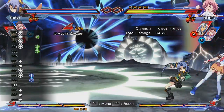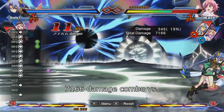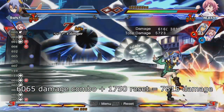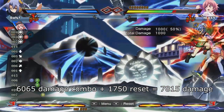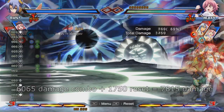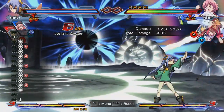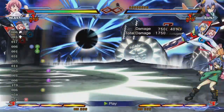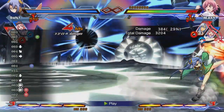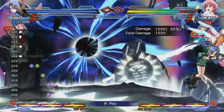Another useful setup is a rewarding throw reset in the corner. When executing your corner BNB, you can end it early after the 6A, and instead of jumping into JC, you can just wait for a tech and grab the opponent, ending with a JD roll cancel and a JE for a knockdown. The weakness of this reset is that the opponent can tech forward to escape it, but you can also grab them from this position if you read the forward tech. Something important to remember is that the opponent has enough time to jump away from the throw — if you read this, you can use an air dash to stay in the air long enough to catch them with an air throw once they start descending.